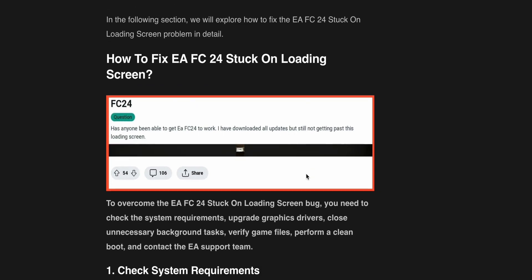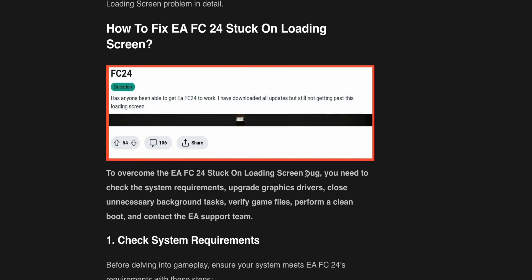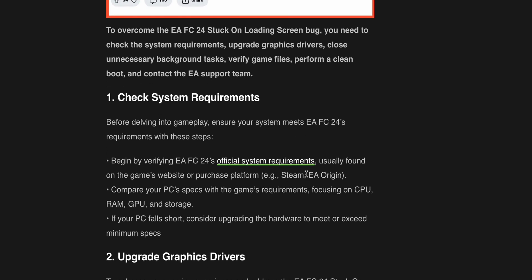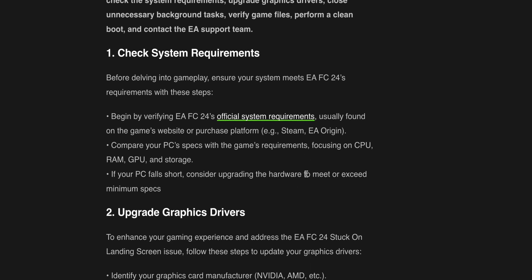In the following section, we will explore how to fix the EAFC24 stuck on loading screen problem in detail. To overcome EAFC24's stuck on loading screen bug, you need to: check the system requirements, upgrade graphic drivers, close unnecessary background tasks, verify game files, perform a clean boot, and contact the EA support system.